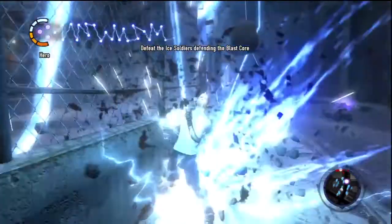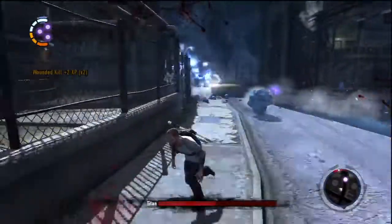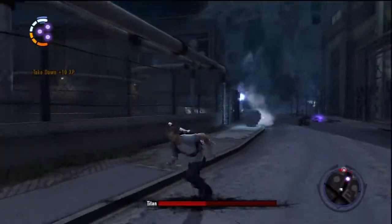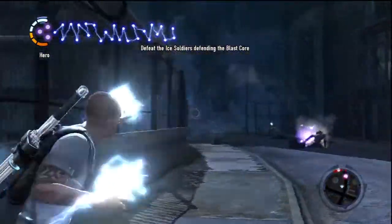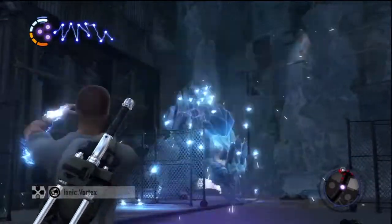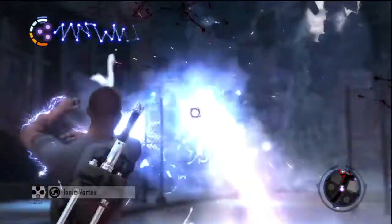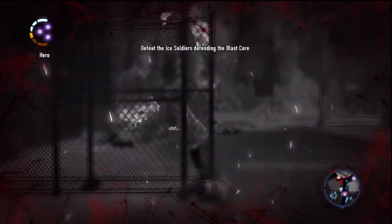Get back into cover and recharge. Just Cole and the ice titan now — ice balls coming again, run Cole, recharge some more. Grenades use a lot of electricity — jumping grenade attack. This titan is dropping like a fly — health just dropping like there's no tomorrow. Dropping faster than the stock market. Eat grenades, buddy, eat grenades. How does his health go up? Ice beams versus my grenades — my grenades do a lot more damage.